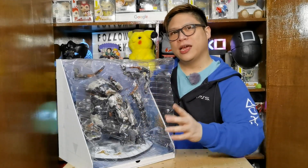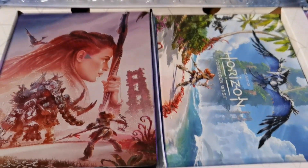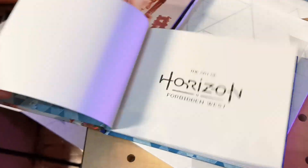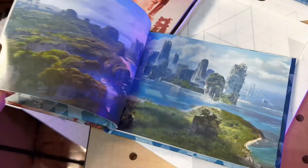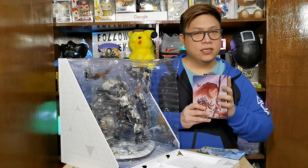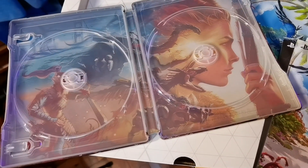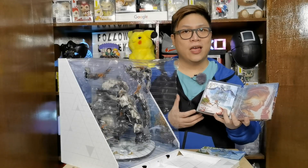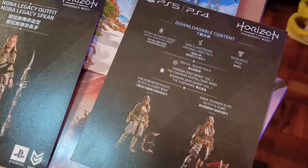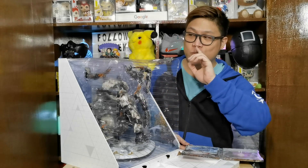Before we tackle the huge figurine I'd like to draw your attention to this small compartment here at the bottom. If you pull it up — ba-bam — you have the game in a steelcase and a mini art book as well. The art book has all the art, concept arts, and key arts used for Horizon Forbidden West — it's a very small 48-page mini art book. The steelcase does not come with a physical disc anymore, which I think is going to be a trend going forward with collector's editions. It does come with a game code for PS4 and PS5, and it also has other DLCs — a legacy skin and new skins for Aloy. But what we're really after is this huge figure.